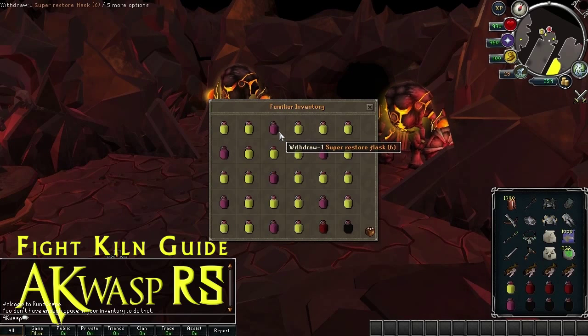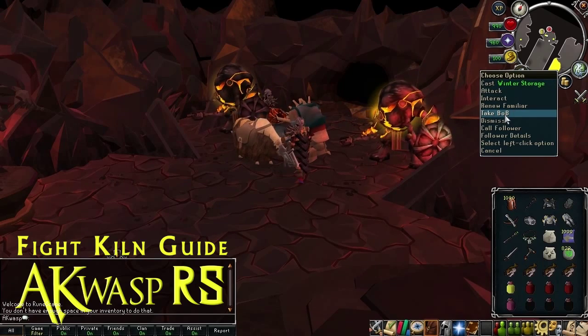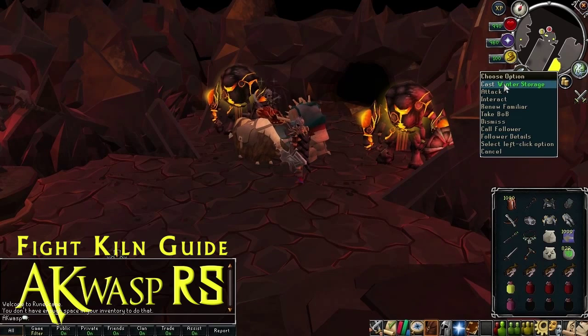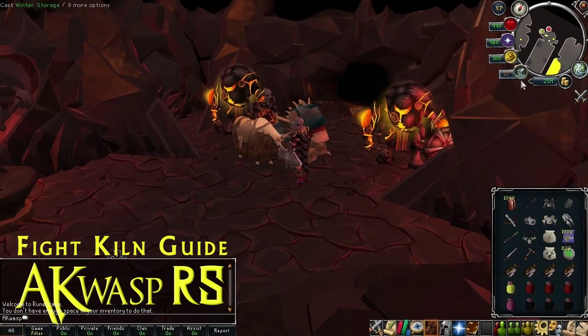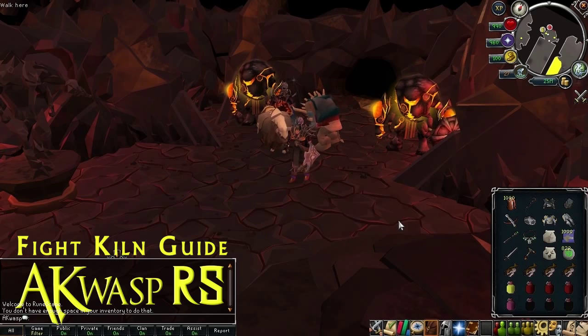Line them up evenly — obviously don't have 20 Saradomin Brews in a row and then 5 Super Restores at the end, because that makes it more difficult when it's time to right-click and take from your Beast of Burden. If you've set your left-click option to Take Beast of Burden, that's actually not a bad idea either, especially using the Beast of Burden method because it makes it faster and a little less click-intensive. But if you're used to having special attack as the left-click option and just right-clicking for Take Beast of Burden, it might be more distracting to change from your normal routine.